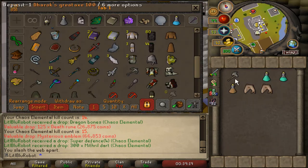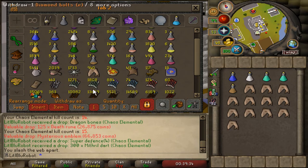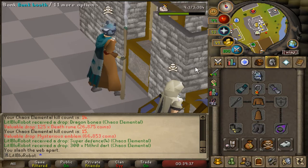Since the Chaos Elemental isn't weak to anything in particular I don't really care what attack style I use, and the crystal halberd has a spec which is gonna make things slightly quicker. I'm going to refresh my stats and take the crystal halberd out there and see how it goes.